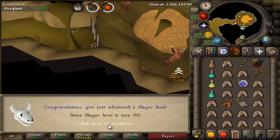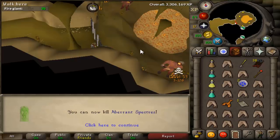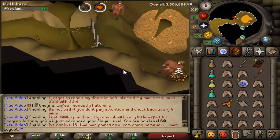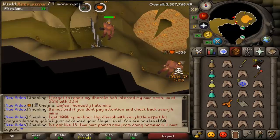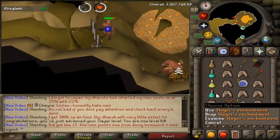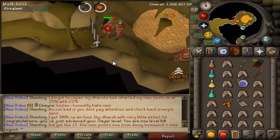And there is level 60 Slayer. I can now kill Aberrant Specters, which probably won't happen in the very near future. So far, I haven't gotten anything particularly good from this task. I've gotten some Rune Arrows, which I've already banked a couple of them. And then I've got two of these Slayer enchantments, but so far, no Mysterious Emblems.